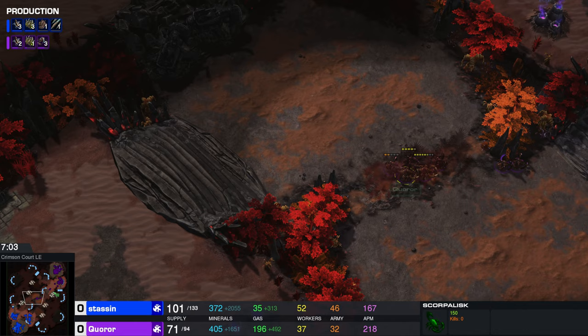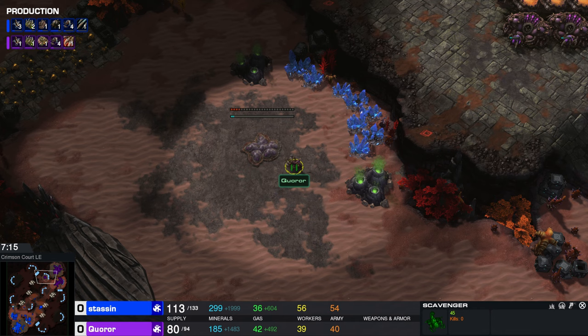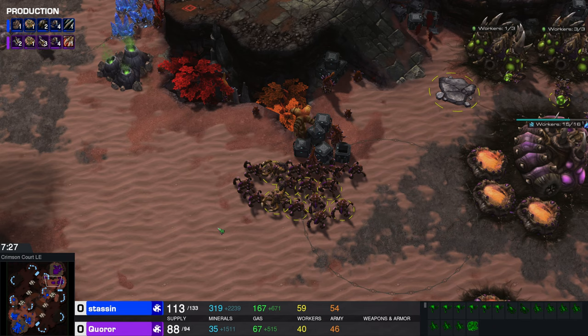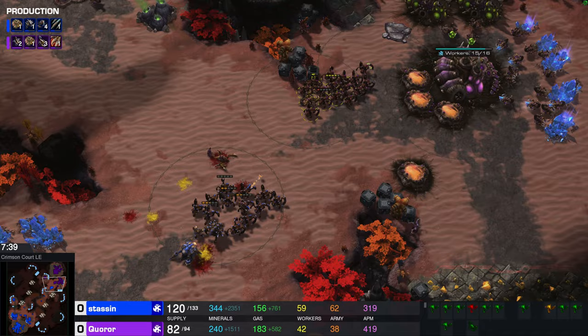Army supply 46 to 32, also in favor of Stassen. So what Karor needs to do right now is either do some economic damage to his opponent to catch up, or he has to think about expanding. And just as I said it, he does. One thing you have to do in StarCraft — which is kind of hard to do when you're in the moment — is find a way to put yourself ahead if you're behind. Or if you're already ahead, you want to keep that advantage, because if you let the other player sit, they're able to catch up and you might throw away a free game.